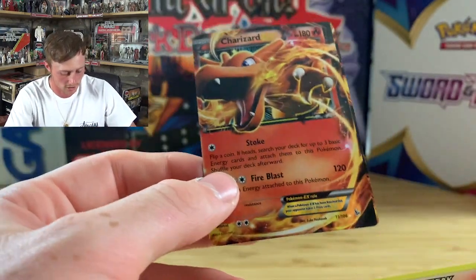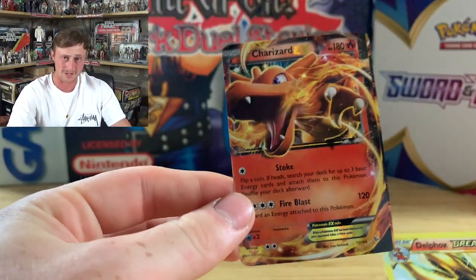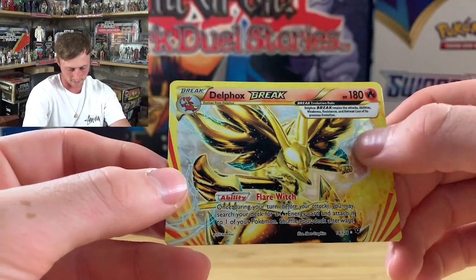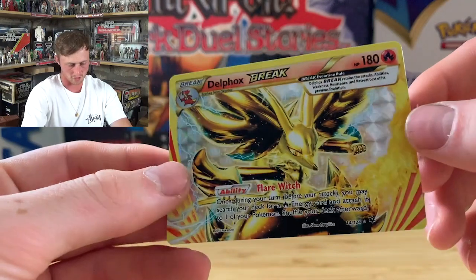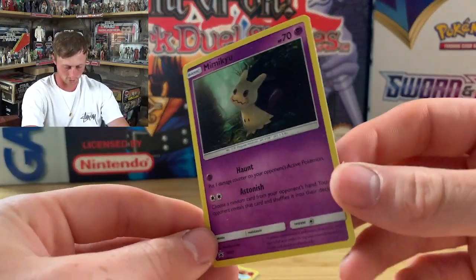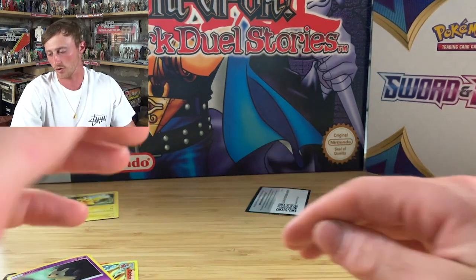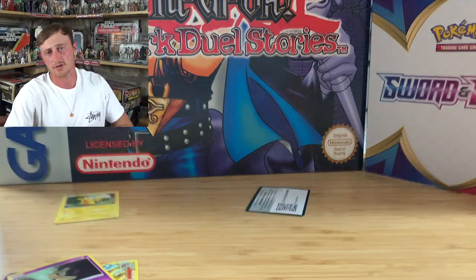So what we got from there: the worst-printed Charizard I've ever seen, a Delphox BREAK card — look at the holo, it looks almost like metal and gold — we always love to see a BREAK card, and the Mimikyu promo, which is a cool card to have. If you ever come across the Mimikyu collectors box, grab it! Other than that, very unsuccessful as usual. Hope your booster pack openings are luckier than mine. Thank you for today guys — hit the subscribe button, hit the thumbs up, leave a comment. Peace out, stay positive!